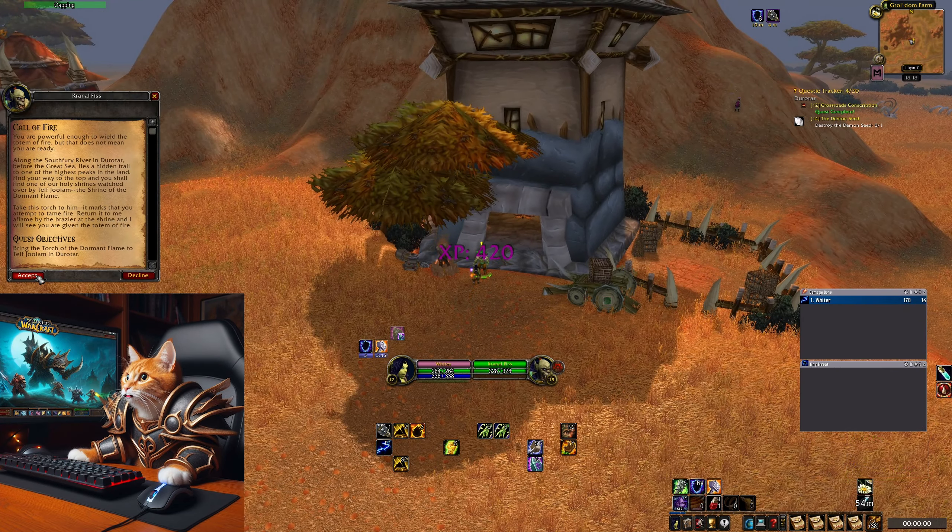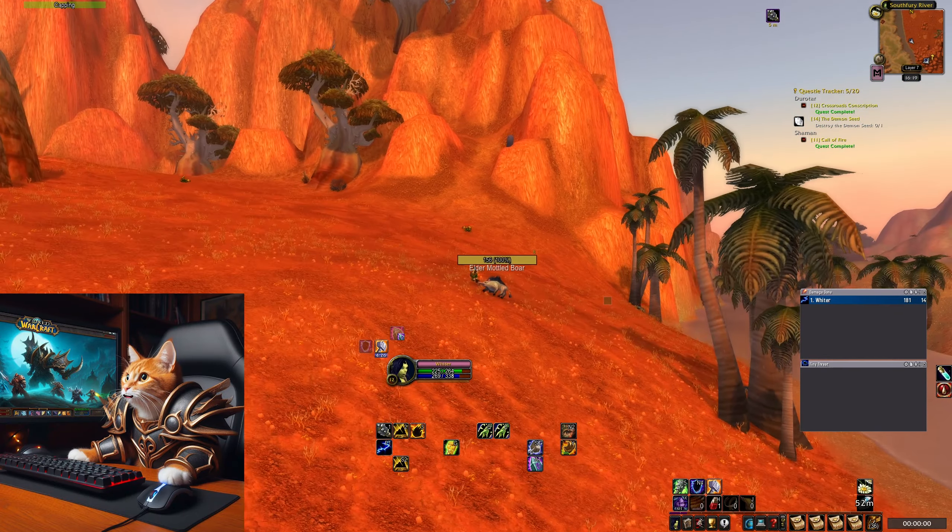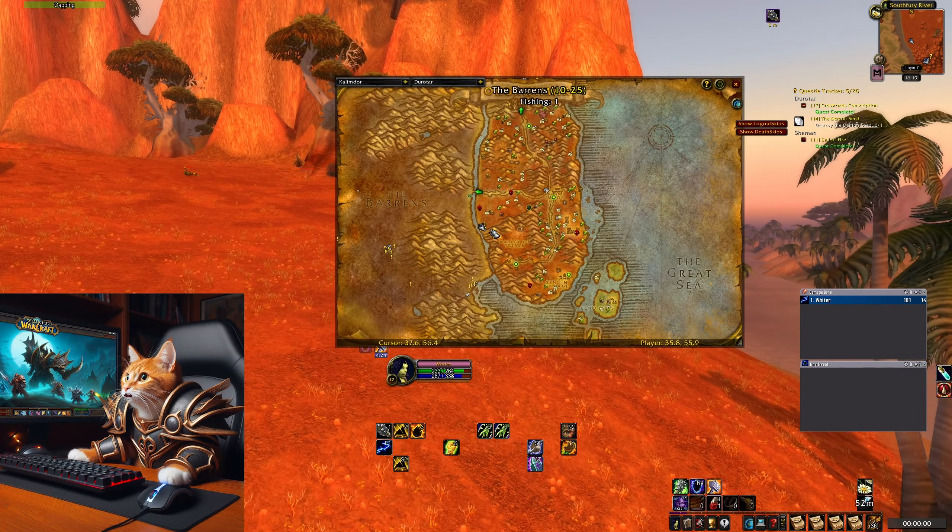Now head to Telv Chulam in Durotar to turn in your Tortured Dormant Flame. To get there, go up this hidden path in the mountains.